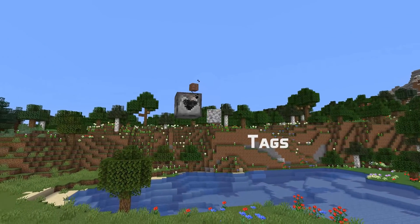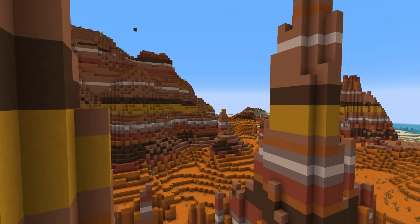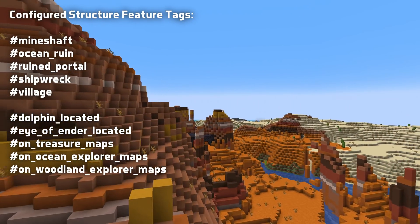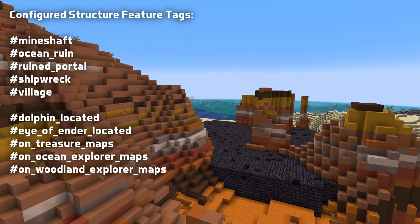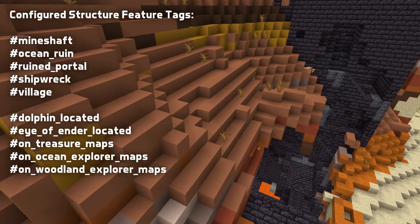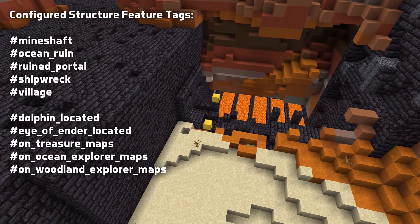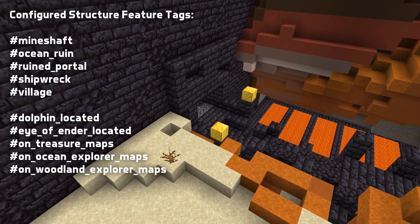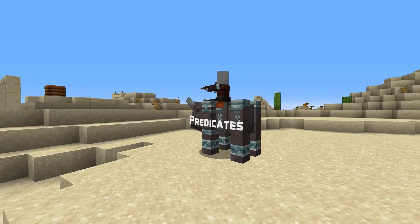Speaking of tags, there are now new tags for configured structures. These include ones for mineshafts, ocean ruins, ruined portals, shipwrecks, and villages. But there are also tags that control some aspect of gameplay. Dolphin_located controls which types of structures a dolphin can locate when fed fish. Eye_of_ender_located is similar — it controls what type of structure an eye will travel towards when thrown. There are also three tags related to maps: on_treasure_maps, on_ocean_explorer_maps, and on_woodland_explorer_maps, controlling which types of structures that type of map points to.